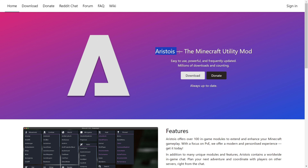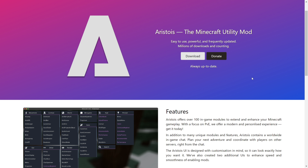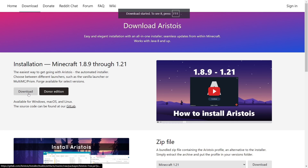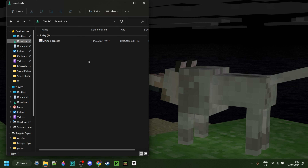which is going to be linked down in the description below, together with my Discord server — I'd greatly appreciate it if you could join that. On their website, you want to click on the white download button, and then click on the grey download button as well. The download will automatically start, and as you can see in my downloads, I now have Aristois.